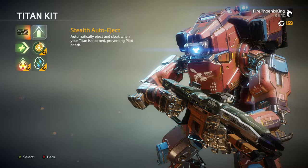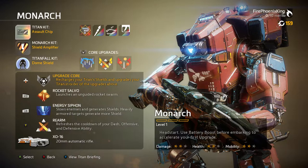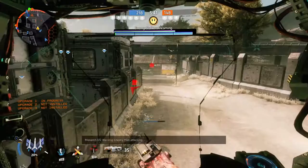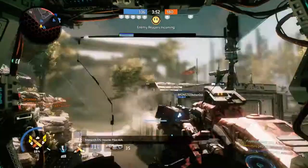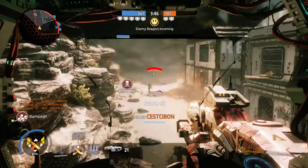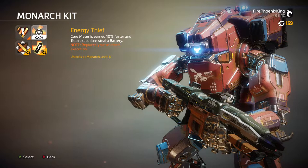The Titan kit is the same, nothing to worry about here. You can unlock it with Merit or just level up and unlock that way. You do have the Monarch kit: the shield amplifier — energy siphon shield gain is increased by 25%. This is exclusive to this Titan. It's tied to your left bumper; you can hold it and shoot it to get shields — a percentage back in shields.